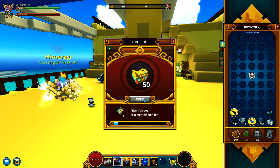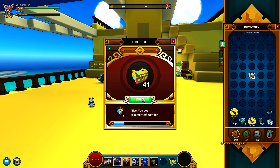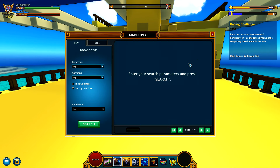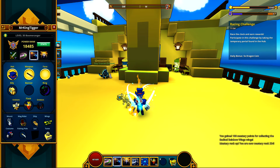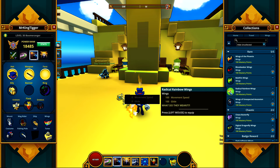RIP, oh well. Alright, I have 55 left. I get a lot of Fragments of Wonders - hopefully I can get enough Triple Wonders to open some more, or at least get to my karma bar. I just got some Lucky Radical Rainbow Wings! Those are only 30,000, so I'll go ahead and learn these.